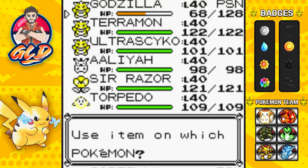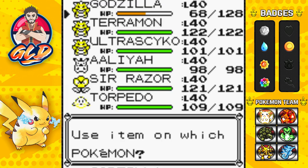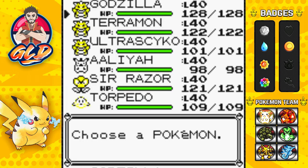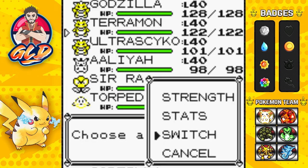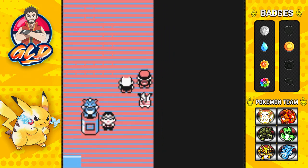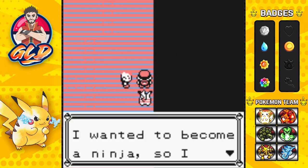One big thing about this gym: make sure to bring a lot of Full Heals guys, because they do like to mess with your status. The best way to defeat a poison type Pokemon is through psychic type or ground type, and the good thing is I have one or two of those. I'm probably going to be using Terramon a lot, so let's go ahead and switch that out.